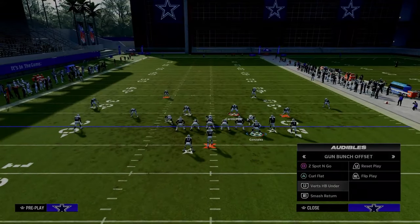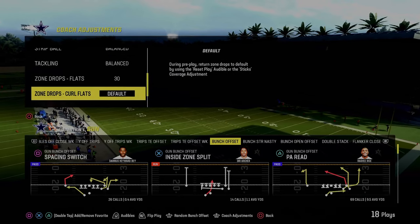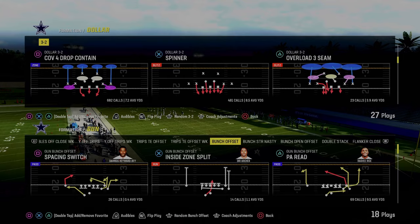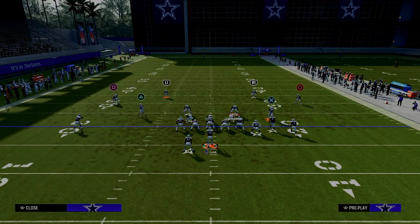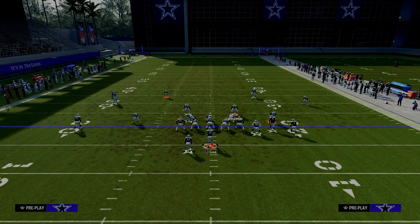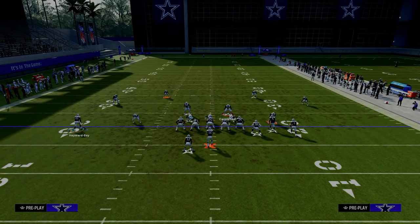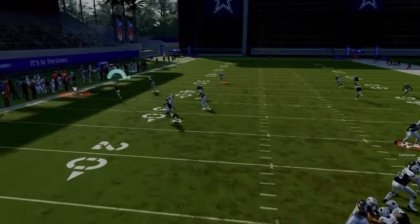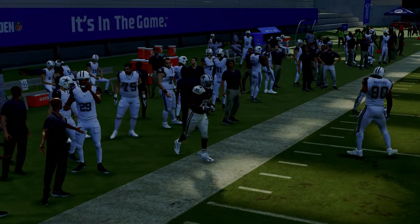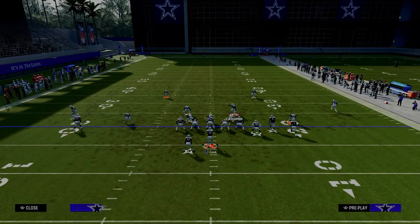Now they're going to have to start doing zone drops — backed-off 30s, backed-off 25s. When your opponent starts doing that, I feel like to a degree you've kind of won, because it's so much easier to beat this coverage when you know what they're doing. The double post C route setup is great here: the cloud flat gets right underneath that 30-yard cloud, so a great way to beat a backed-off cloud flat is just throw the double post C route underneath it.